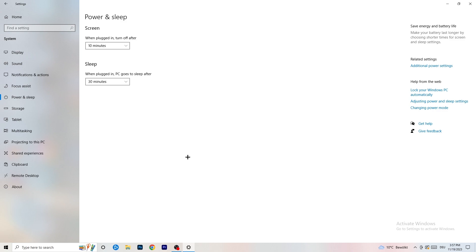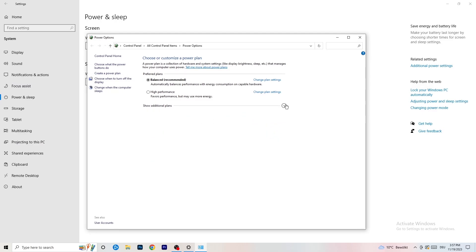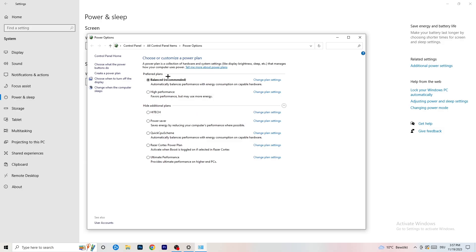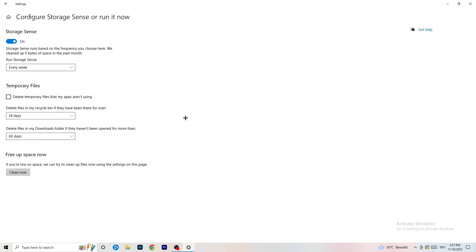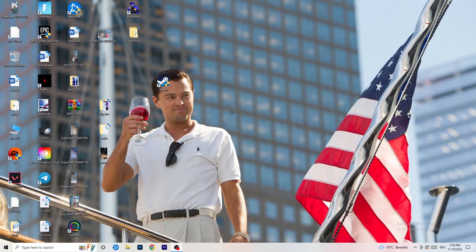Go to Power & Sleep, then click 'Additional power settings' on the right side. You'll see power plan options — for me Balanced works best, but some PCs work better on High Performance. Check which one works best for you. Then go to Storage, click 'Configure Storage Sense', and run it with settings like every week, 40 days, 60 days. This will delete temporary files, free up storage, and improve your general performance.